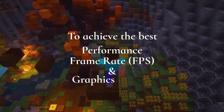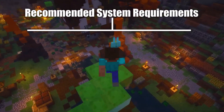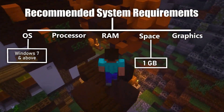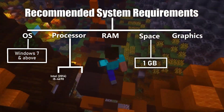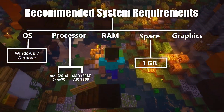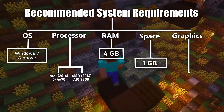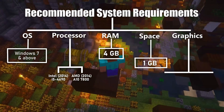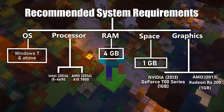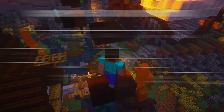To achieve the best performance, frame rates, and graphics quality, you will need high-end hardware. The Windows version and installation space will remain the same. However, the CPU requirement starts from i5-4690 for Intel and A10-7800 for AMD. At least 4 GB of RAM is required, and for graphics you should begin with Nvidia GeForce 700 series or Radeon RX 200 series or even better.